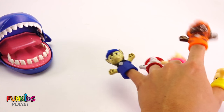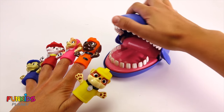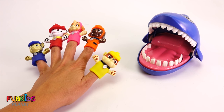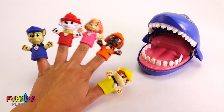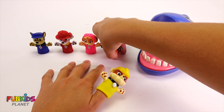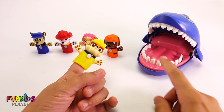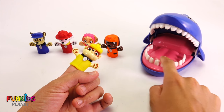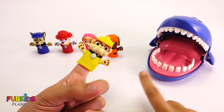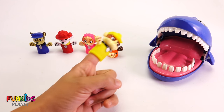We're keeping them away from the shark! We're gonna play a game with our Paw Patrol! We're gonna start with Rubble! We're gonna push down all of these shark's teeth, but since he's connected to my finger, we're gonna make sure he doesn't get eaten by our scary shark! So let's get started!